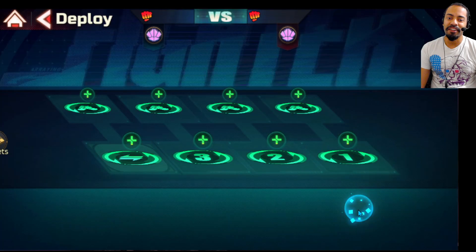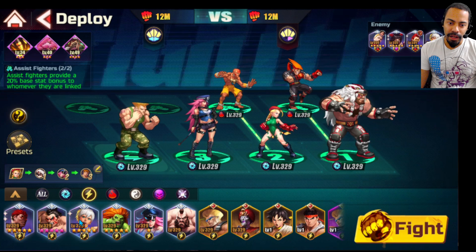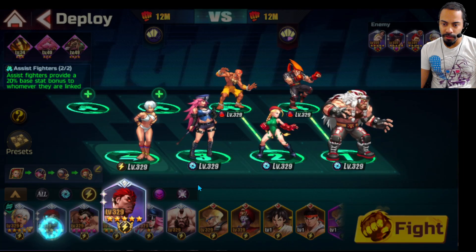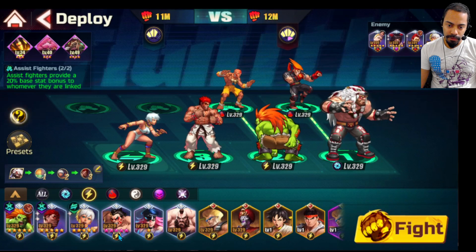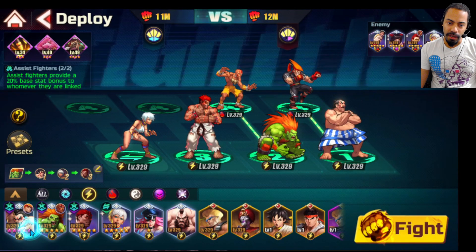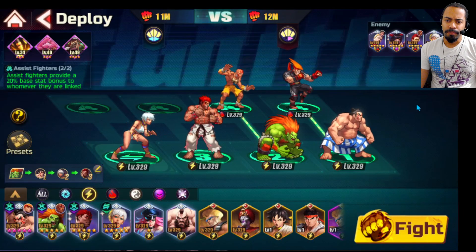Thunder again. Okay, expected. Let me put the same team, basically. Maybe I should use Blanca instead of Dalsim for just now. I'm gonna double-check E-Honda to make sure he has the right equipment. And he does.